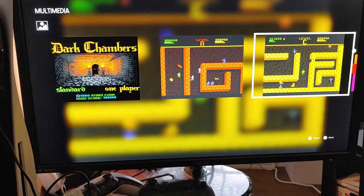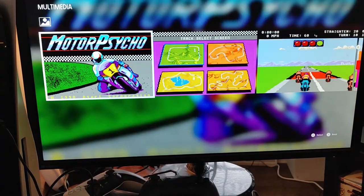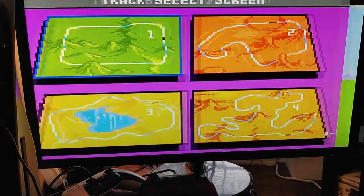Black Widow Recharged has nice crisp graphics. Dark Chambers is like a Zelda-type old school dungeon crawler. Motor Psycho is like a Road Rash kind of game — I need to check that one out.